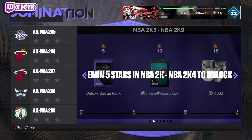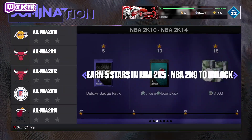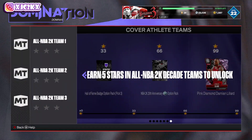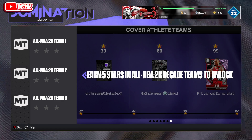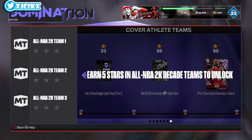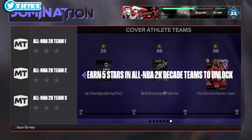On top of the MT you also get badges, diamond shoes, and diamond shoe boosts — plus gold shoes which you can quick sell or add to exchange. At 33 stars in the domination you get three Hall of Fame badges, and I'd expect the options to be pretty good Hall of Fames as well.